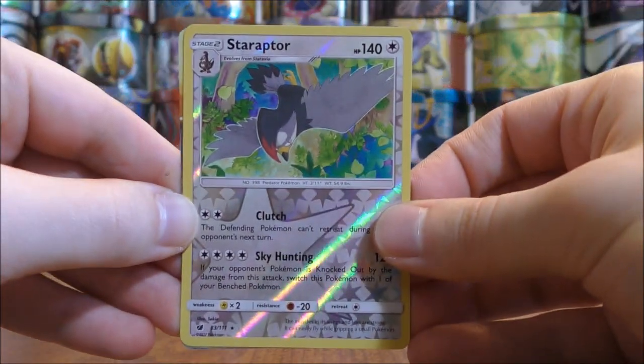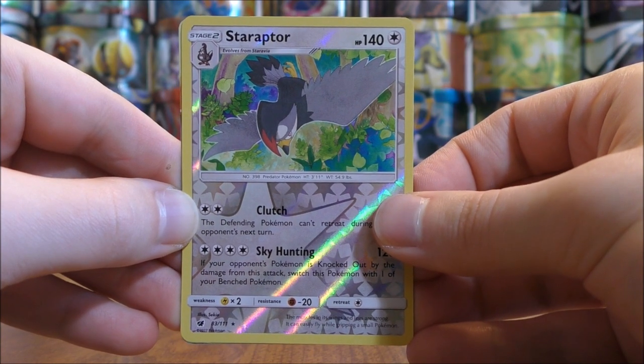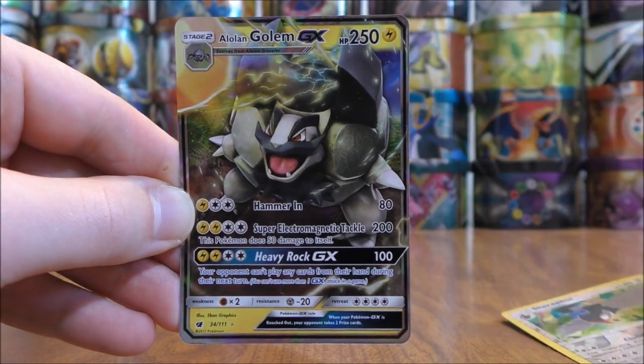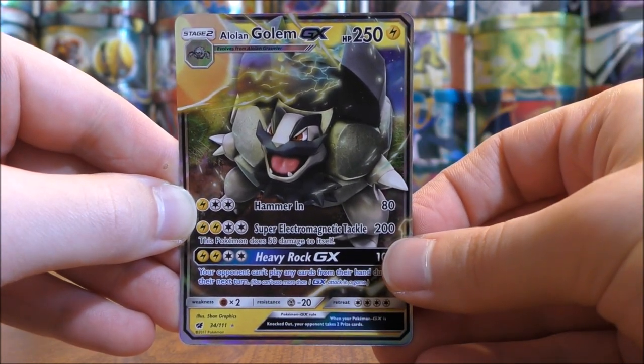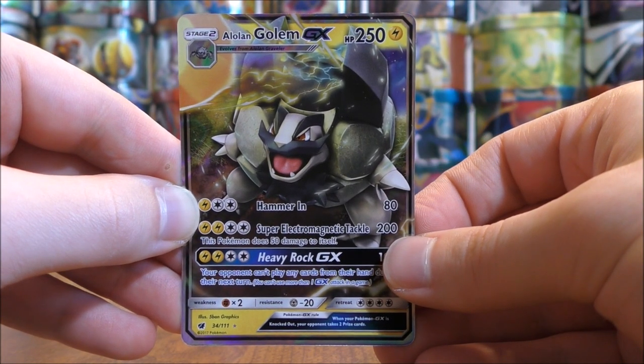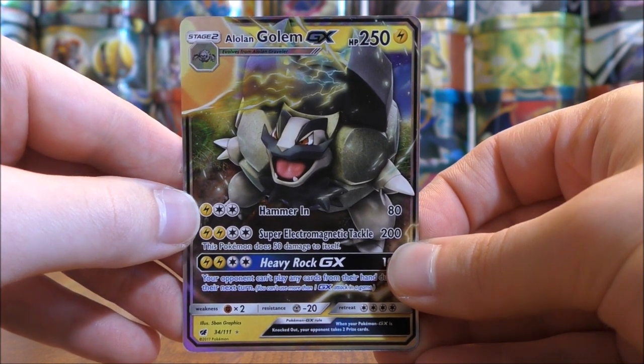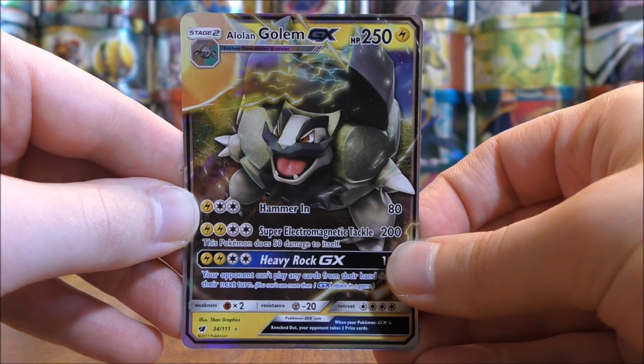So two good cards to summarize from this three one-pack blister opening: there's a Staraptor Rare Reverse holo, and then the Alolan Golem GX. So I still have the Delmise one-pack blisters to open up on my channel — hoping for some good luck in those one-pack blisters as well.